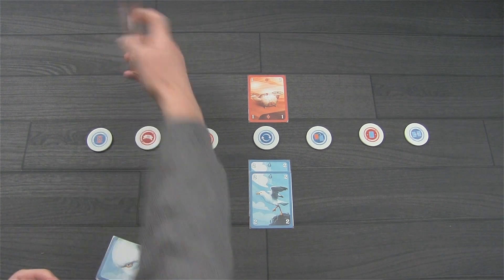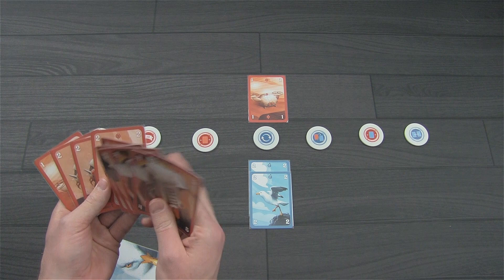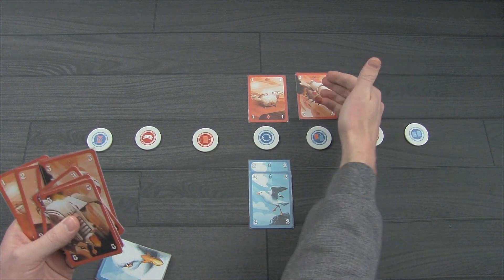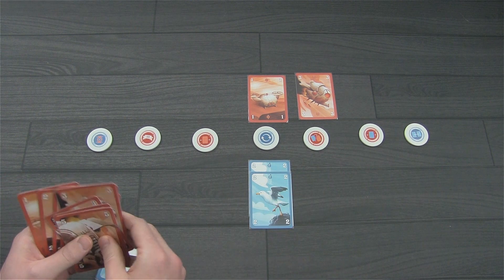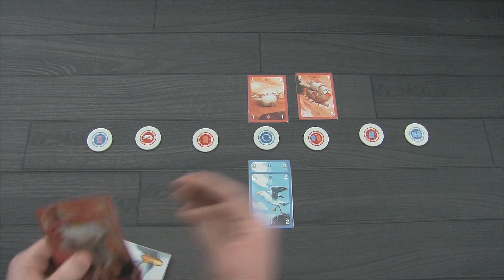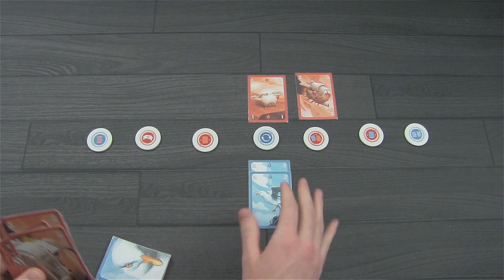It goes back to the drone player. They choose any one card to play — let's say they play a 3 to another outpost. Checking strength: 3 to 0, they gain control, flip the token, and trigger its ability. Play continues like this — players going back and forth, checking strength, flipping tokens, and triggering their abilities.